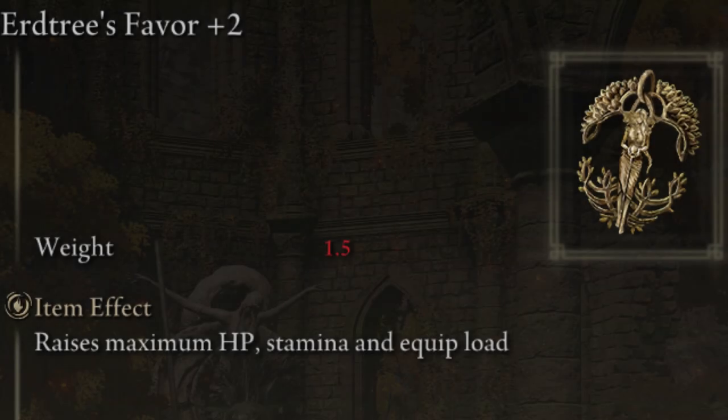Next, I had the Erdtree's Favor plus 2, which boosts Stamina, HP, and Equip Load. This can be found in Leyndell, Capital of Ash, after you've cleared most of the main story.